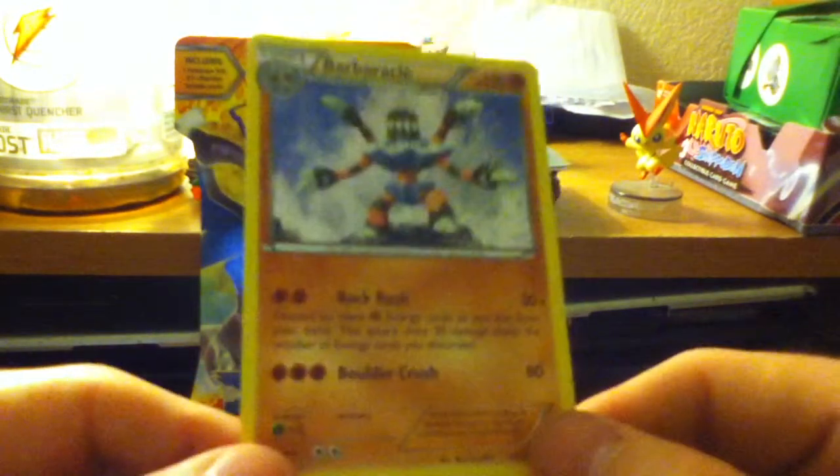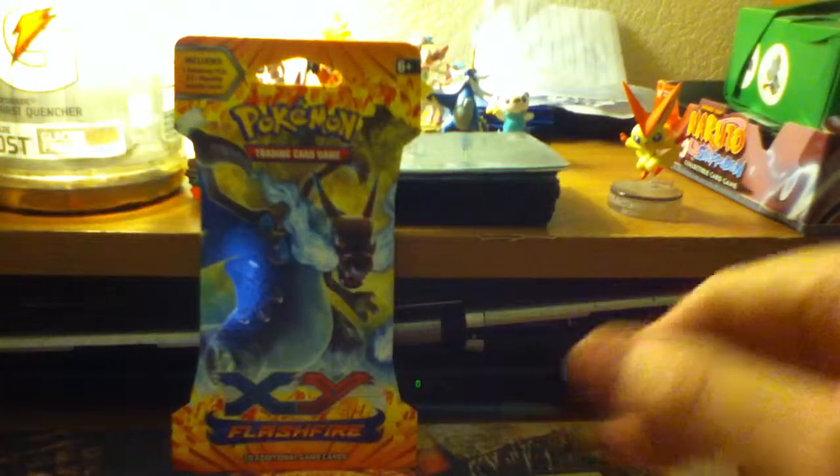Ponyta, Espurr — those eyes, man, look at them, they're just gazing into your soul. Pidgey, Litleo, Graveler, Miltank, Rapidash, Reverse Luxio, and Barbaracle. Non-holo rare — actually the holo rare fell down.